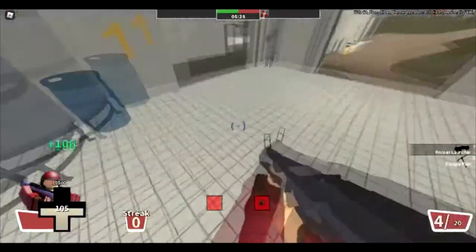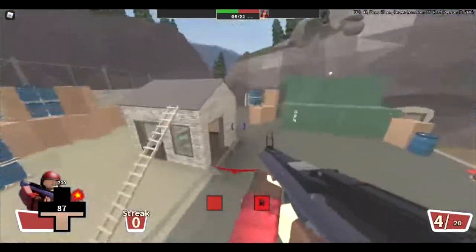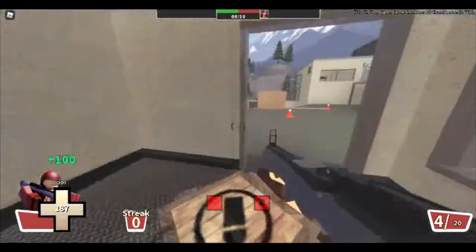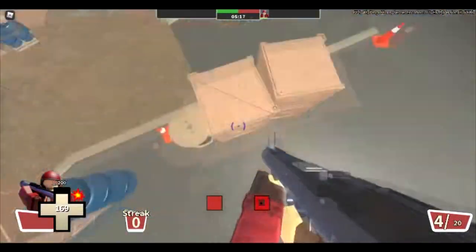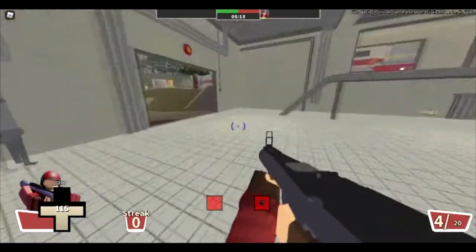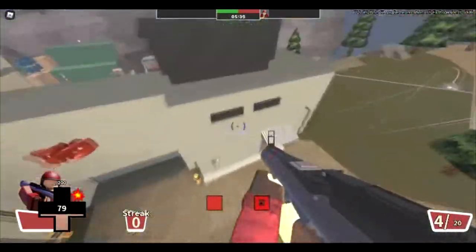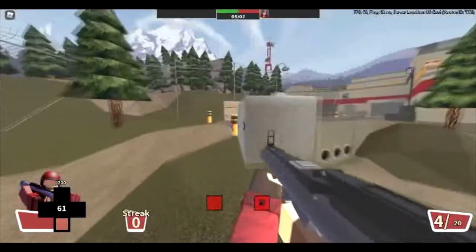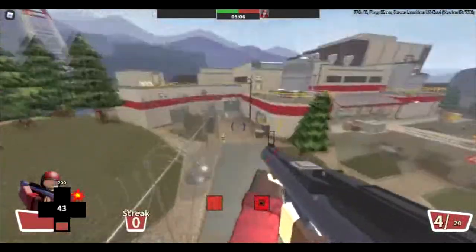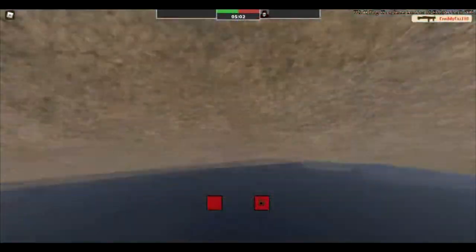Usually, if you don't crouch, your HP will go from 200 all the way down to 110. Pretty sad and stupid. But if you know how to rocket jump, a green enemy soldier can basically come out of that door, rocket jump all the way to the health pack, and maybe get a nest — if they have enough health, that is.